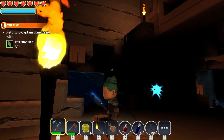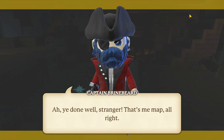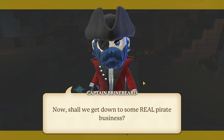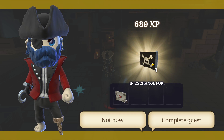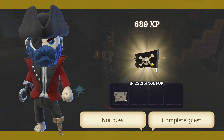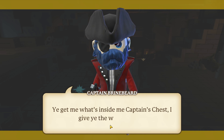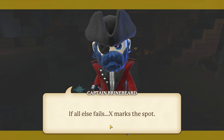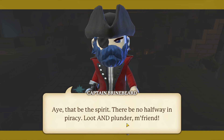I'm going to have to build my way out. Captain Brinebeard, we are back. He says: 'You done well, stranger — that's me map all right. Shall we get down to some real pirate business? So ye got the map to me treasure — what say ye go find the spot and dig it up? Ye get me what's inside me captain's chest, I give ye the totem piece. If all else fails, X marks the spot. There be no halfway in piracy — loot and plunder, me friend.'